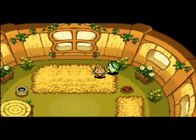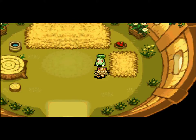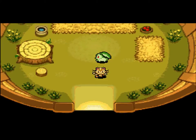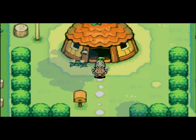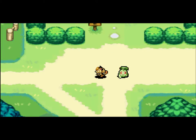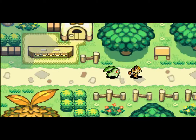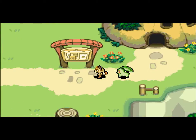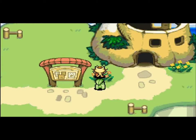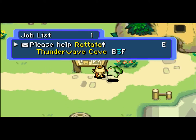So in the last part we went through the Thunderwave Cave. Once you've gotten through it, you can go to a bulletin board — there's only one bulletin board. This happens in every Mystery Dungeon game: there's a bulletin board once you've gone through a certain number of dungeons, and then you can take a job.